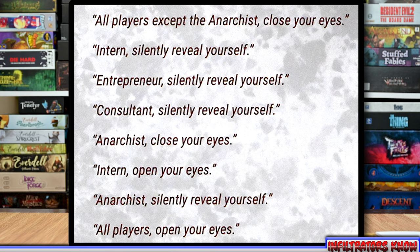The final part of step one is infiltrator knowledge. The anarchist will know the other infiltrators, and the intern will know who the anarchist is. To set this up, you read through a list of entries. All players except the anarchist close their eyes. The intern silently reveals themselves, then the entrepreneur silently reveals themselves. The anarchist then closes their eyes, the intern opens their eyes, and the anarchist silently reveals themselves. Finally, all players open their eyes, and you're ready to move on to step two.